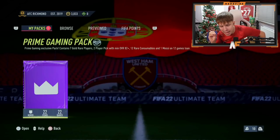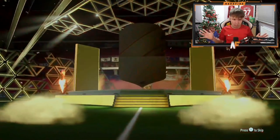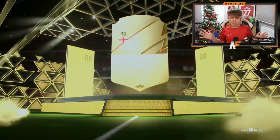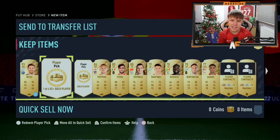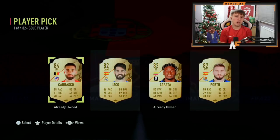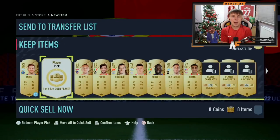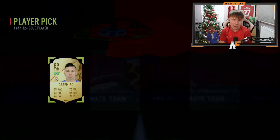Shout out to Alexander — prime gaming pack number two. Can we get another walkout on the outside? It's going to be Treppy — not a walkout. On to the two player picks out of four options at 82-plus. First one is Carrasco, which I don't blame anyone for taking for the fodder. Second player pick though — it is a walkout — 89-rated Casimiro! That's a very solid prime gaming pack.